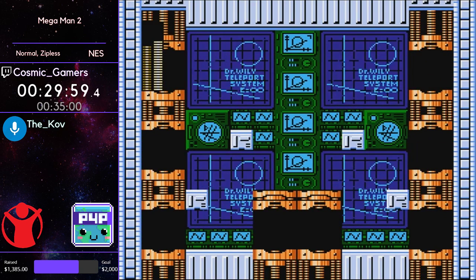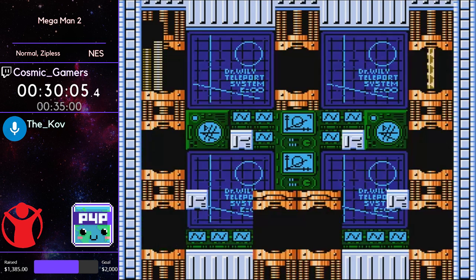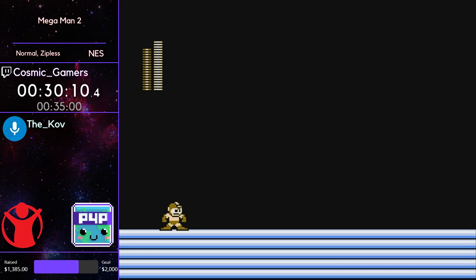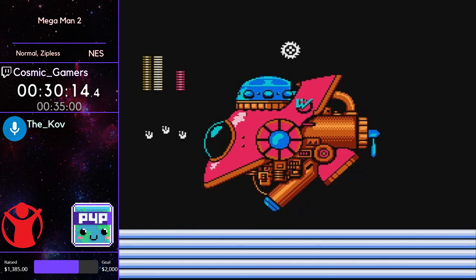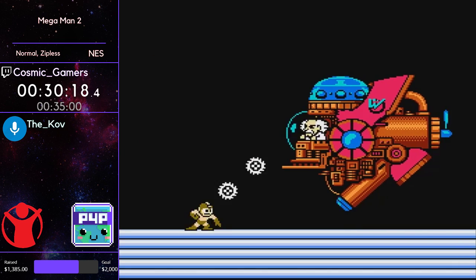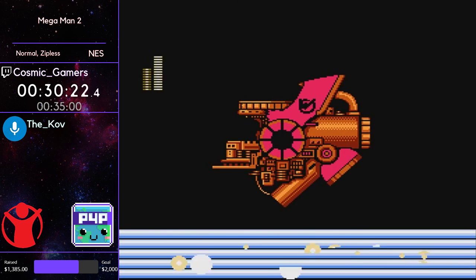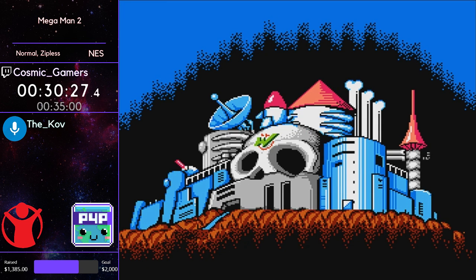Now just using Metal Blade on the last three bosses — metal is the overpowered weapon of Mega Man 2. Metal Man will actually be killed by one metal blade, which is my favorite. It makes easy work of Flash Man, and now we've got the Wily Machine — two phases. He just blasts a bunch of metal blades at it in phase one, then more metal blades in phase two. Really really quick work of the Wily Machine.